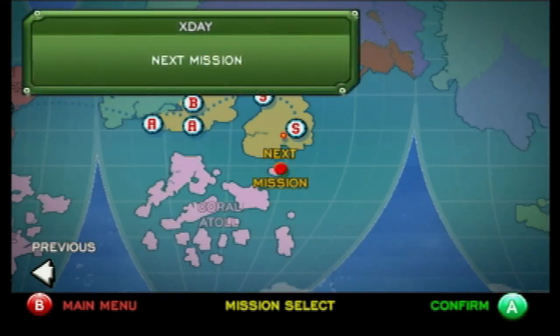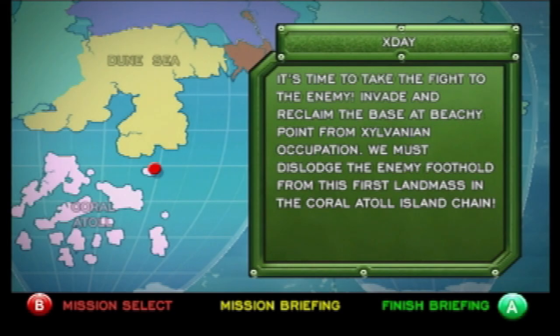Today we're heading off to the next campaign of the war — we're going to the Coral Atolls for X-Day. It's time to take the fight to the enemy, invade and reclaim the base at Beachy Point from the Exovenience occupation. We must dislodge the enemy foothold from this first landmass in the Coral Atolls island chain.